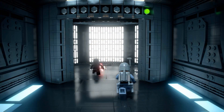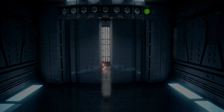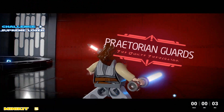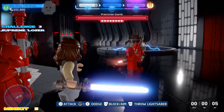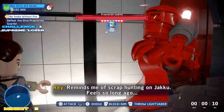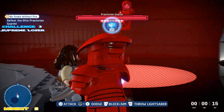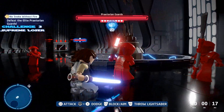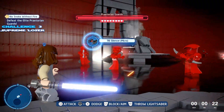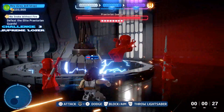Once we ride up top, challenge 3 is presented but don't focus on that yet — worry about mini kit number 5 first. As soon as you gain control of Rey, backpedal and walk over towards the backside of Snoke's chair because the final mini kit is hiding behind there. Once you grab it, then focus on taking the guards out.